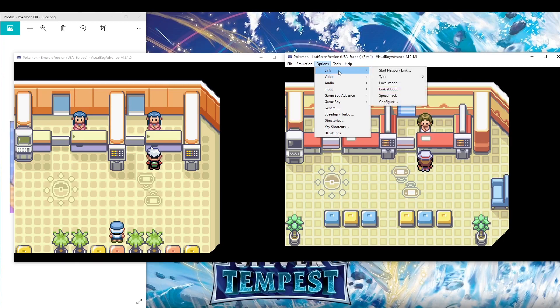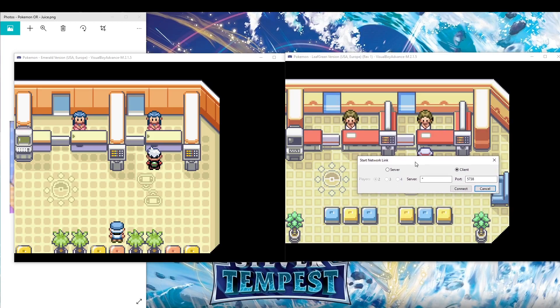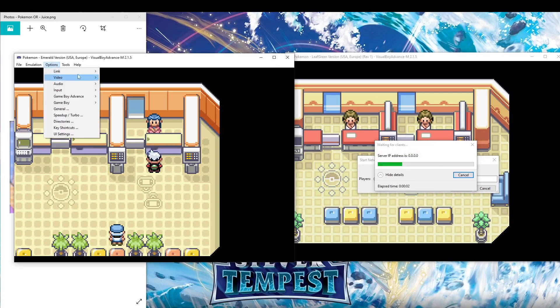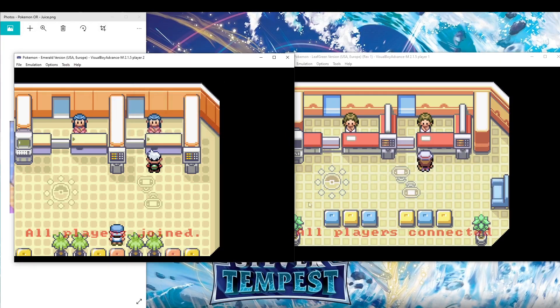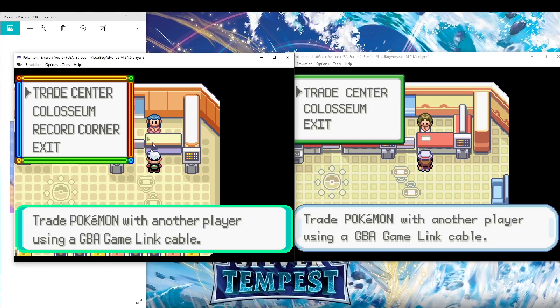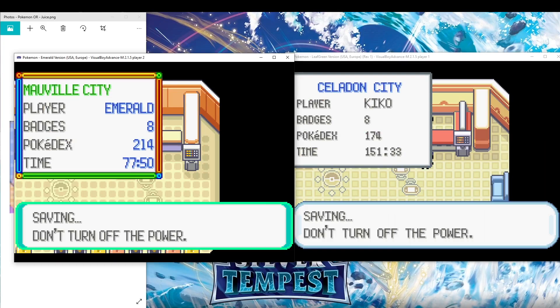Then go to Link, make sure that's set to Cable, and click 'Start Network Link.' On one game, click Server. While that's running, on the other window, click the same thing but select Client. You'll see all the players connected. Talk to the NPC, and since we're trading, click the Trade Center and save the game.